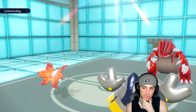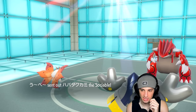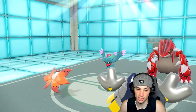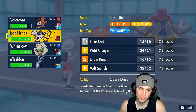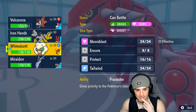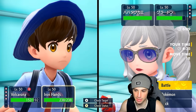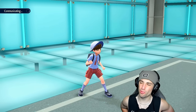I might just protect Volcarona this turn and swap Iron Hands, letting Miraidon Volt Switch pivot. Flutter Mane might have Tera — we might have to Tera. Heat Wave can do some damage here. I know we outspeed Groudon; we probably aren't outspeeding Flutter Mane. I don't want to go Dragon Tera now that Flutter Mane is on the field, but I could protect and swap into Whimsicott. If they go for Gleam and Precipice Blades that's a problem. I think we Tera and Volt Switch pivot.